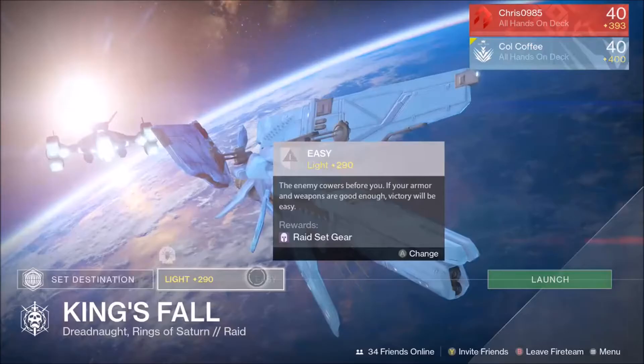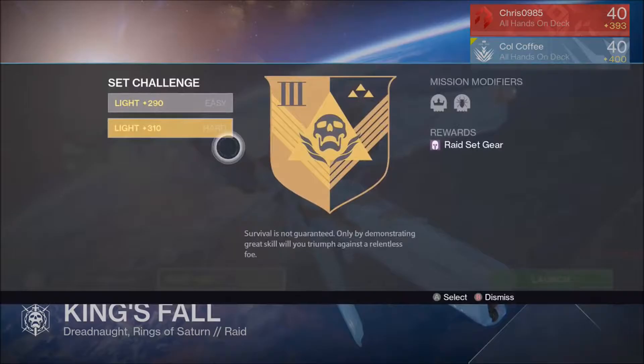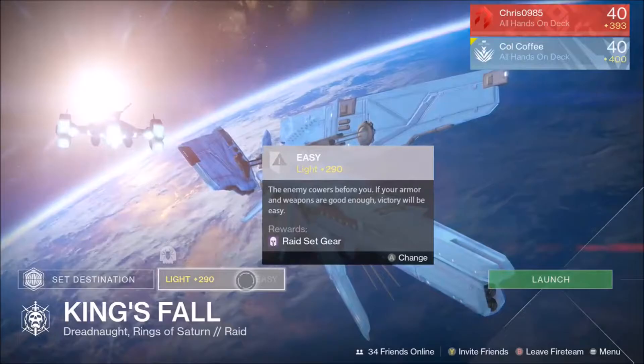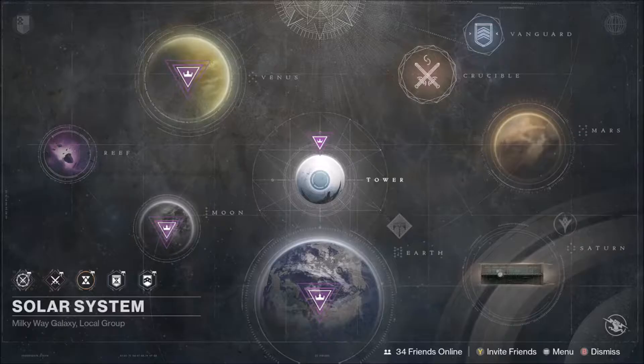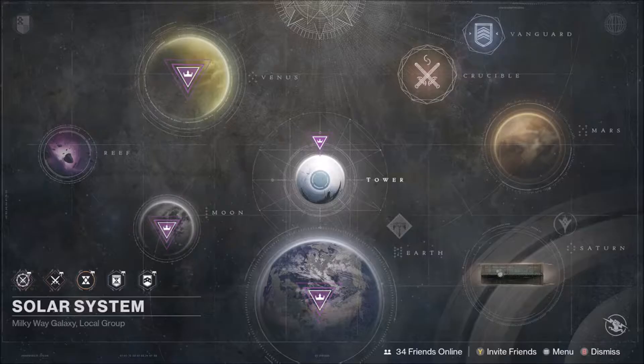The way it's going to work is they're all kept in their original state with just an extra tab. So you can do the easy version of King's Fall at 290, hard at 310, or the 390 version. The 390 version will get you new rewards. All the weapons are being brought up to par — if you're 400 light, when you get a weapon drop, it's going to be 400 light. Nothing will drop lower than your light level.